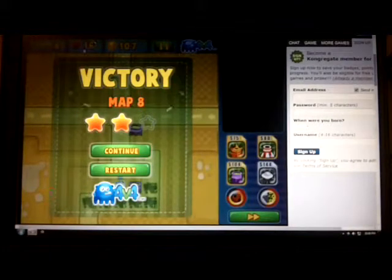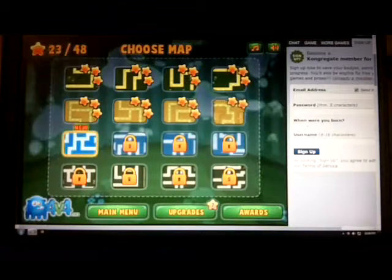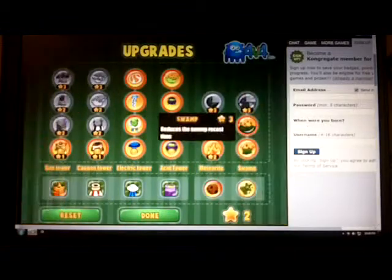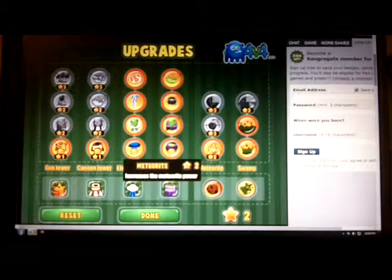I lost health at the last minute when that orange guy went out. I only achieved two stars for that level, so I won't be able to upgrade my swamp quite yet, but I can choose my meteorite instead.